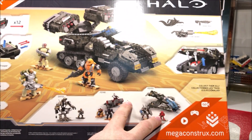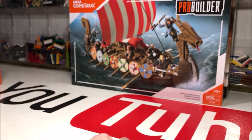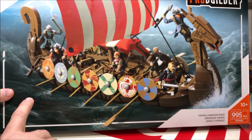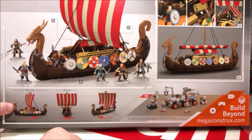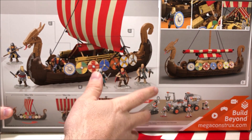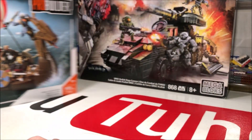Next up is the Viking Raid Ship from the Mega Blocks Pro Builder series and I'm really excited to get this — mainly for the figures. It comes with six Viking-style minifigures with swords, spears, axes, bows and arrows, and shields. This is a really fun one and I think I'll get a lot out of utilizing all of the accessories that come with it.